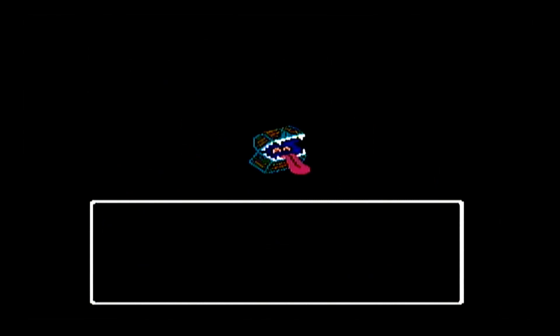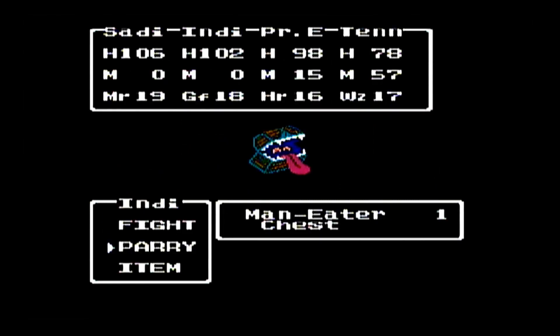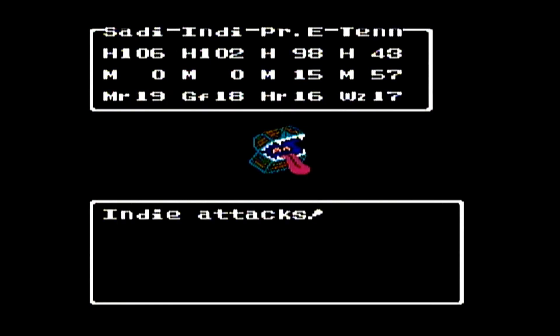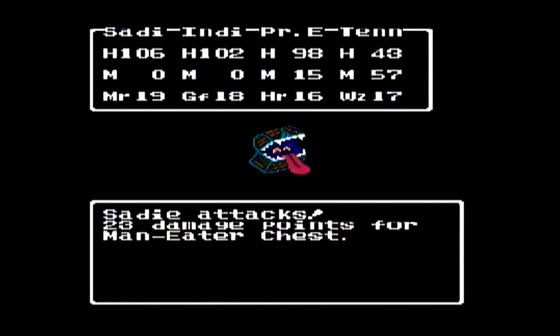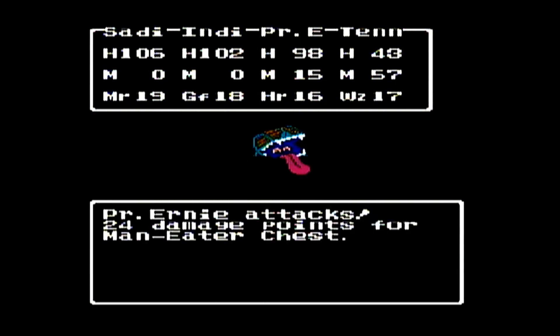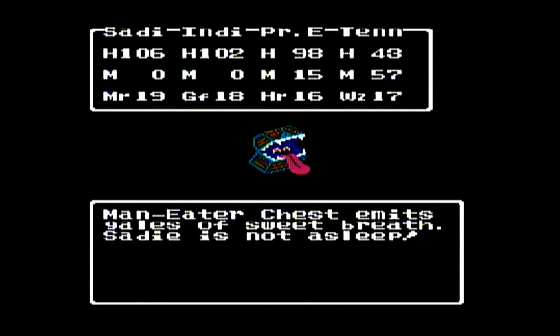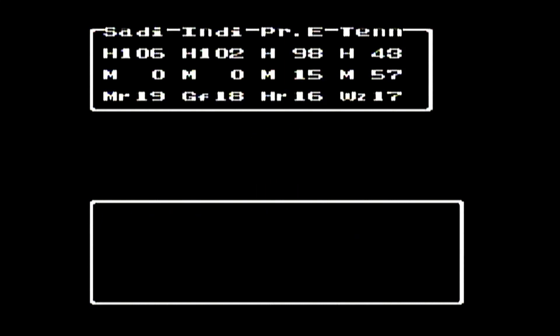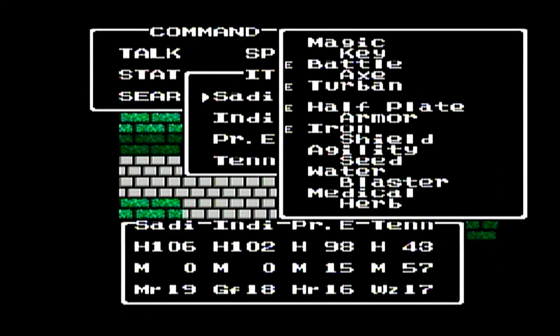We've got some Maneater chests — two of them in this area, one up here and one down to the southwest. As always, we're going to have everyone parry, with Tennyson defending on her own. I had to reset a few times because the Maneater chest kept targeting Tennyson, and if I didn't have her parry, the chest would knock her out in one hit. She's not fast enough to outspeed the Maneater chest — it tends to go before her, so she wasn't even able to cast the Increase spell to boost her own defense.